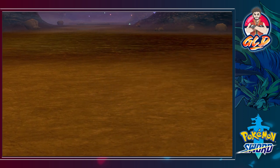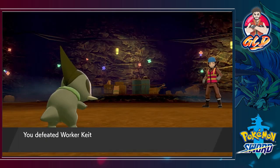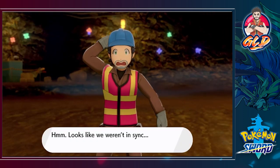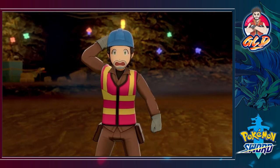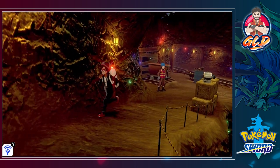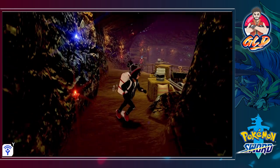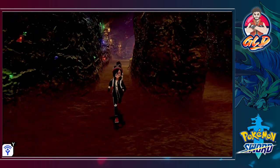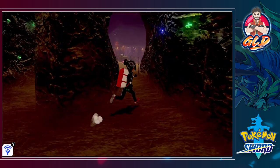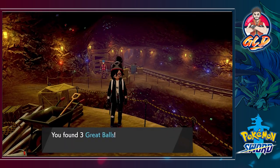We're getting more levels and Worker Keith has been defeated. Let's move on to the next area and hopefully we'll find some good stuff. I just spotted one right there — let's go and we found three Great Balls.